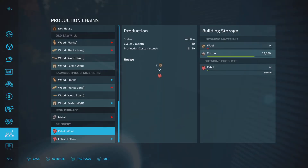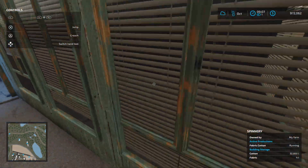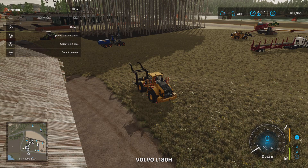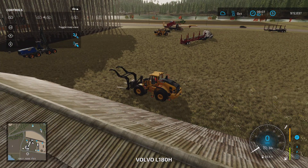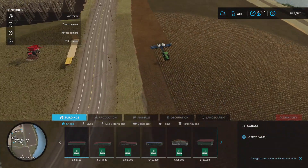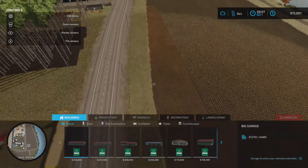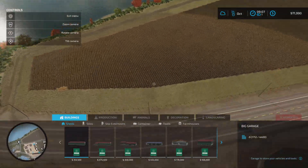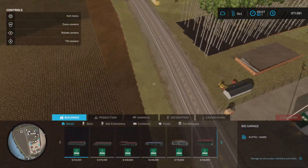We've got a decent amount of cotton out of that field, which is good, and it's probably got capacity for around 40,000 litres. So we'll let that run until we get our next planting done. Let's go check out how the planter is going — it looks like starting from this corner is ideal. We've missed a bit there but we'll fix that up as we go.